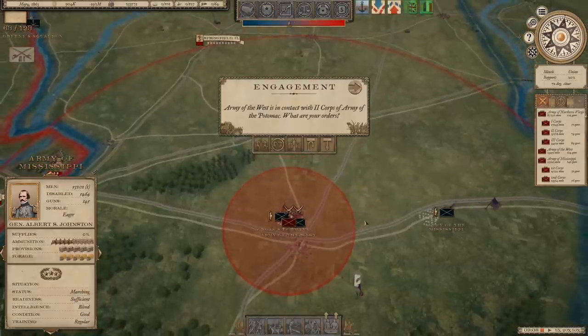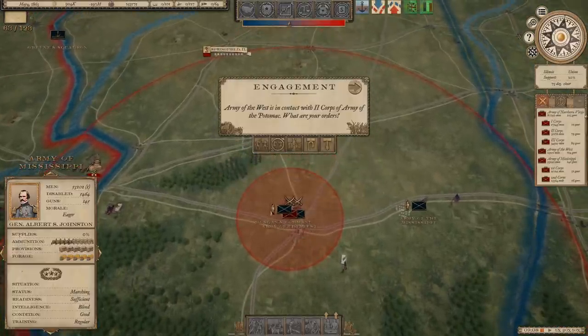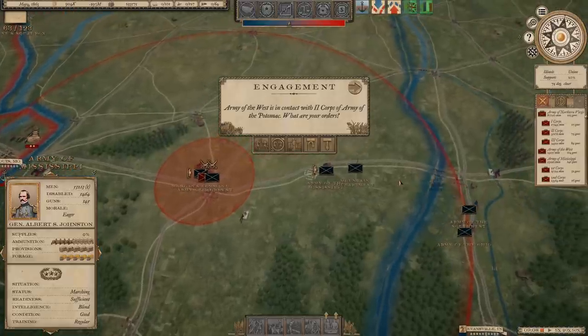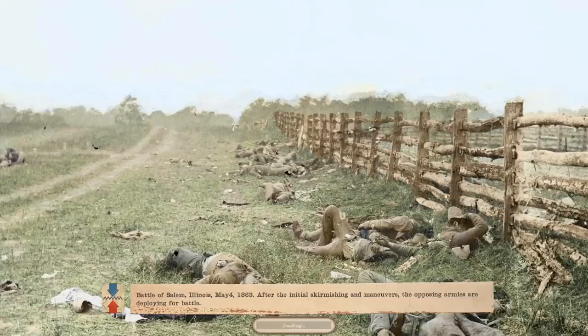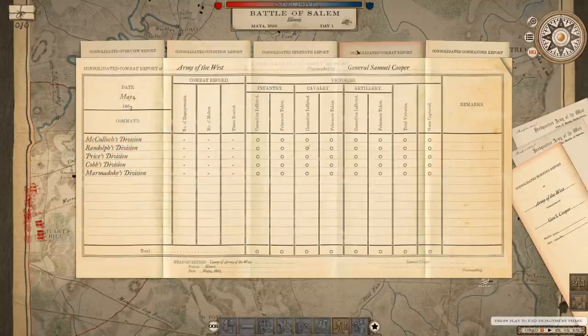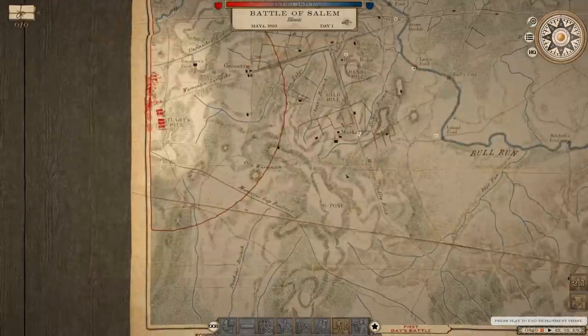Almost immediately we've got ourselves a combat situation over in Illinois. I want to see how many men they've got - this is Morgan's command, 816 men. It's the Second Corps of the Army of the Potomac, so they've got some reinforcements all pretty close. This could start out as a really small battle that very quickly turns into a large one. It looks like the Second Corps is not getting any reinforcements and neither am I, so this is going to be just about the troops already on the field.